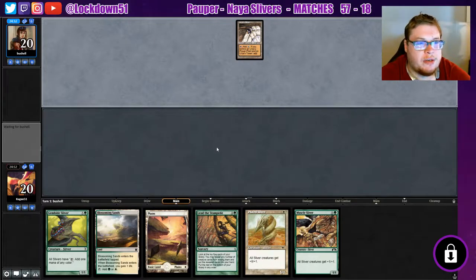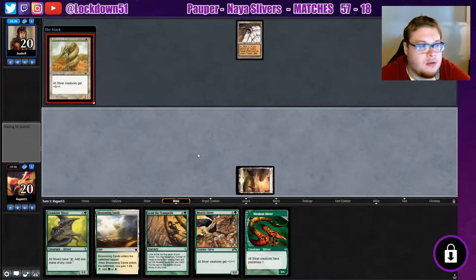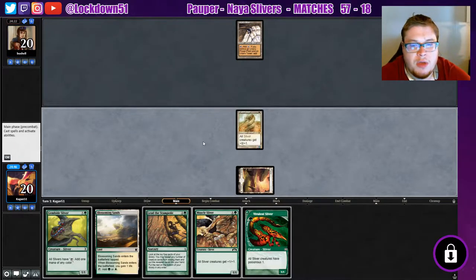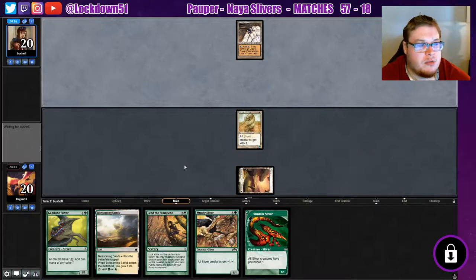Opponent has some Tron today. I might regret putting that blade back to the bottom, we'll see. No turn one play or anything — that's not bad. I meant to play Blossoming Sands that turn, I just auto went into Plated. I needed to play Blossoming Sands first, so that's my bad. Now we just gotta hope for a Forest so we can still get on our grind.